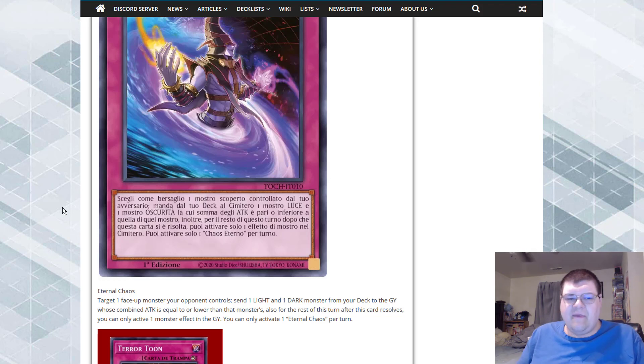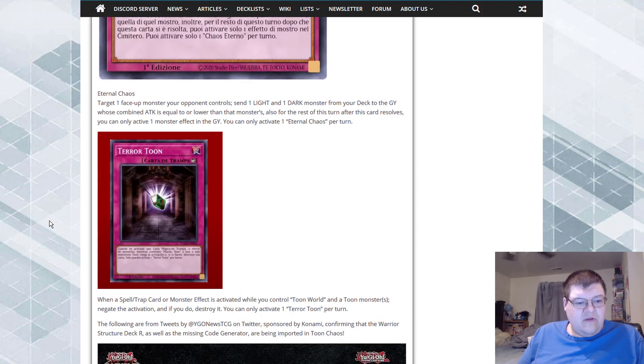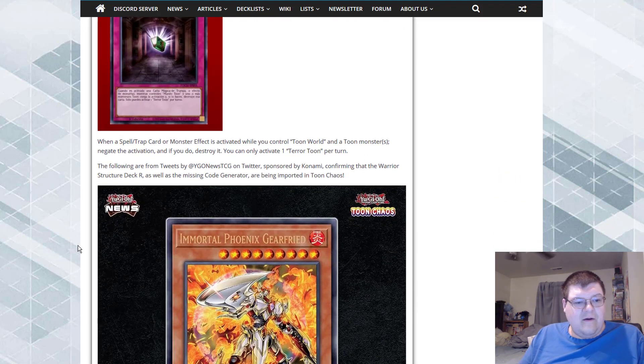Terror Toon: when a spell, trap, or monster effect is activated while you control a Toon monster and Toon World, and two monsters — negate the activation and if destroyed you can... once per turn. I don't know how I feel about that. They tried to modernize Toons with this set, and the real four standout cards — Toon Black Luster Soldier, Toon Harpy, Toon Bookmark, and Chaos Valkyrie — are not bad at all. They're very good upgrades for the deck. I still feel like we're missing something, but we're getting there. The day we have a consistent Toon deck actually scares me.